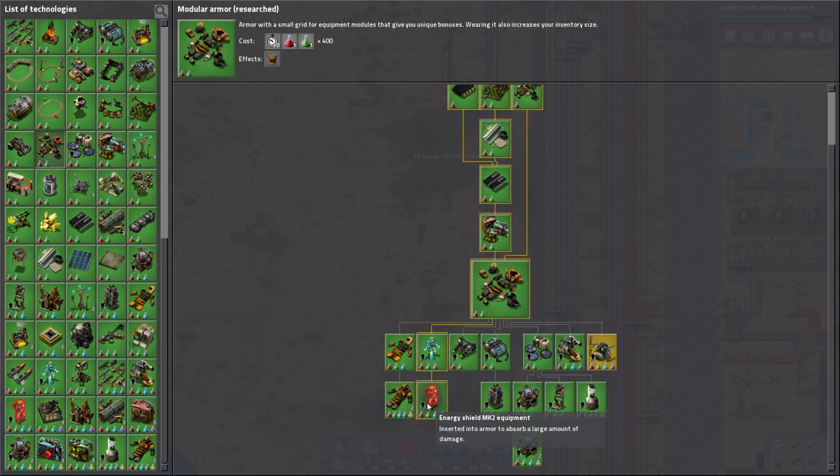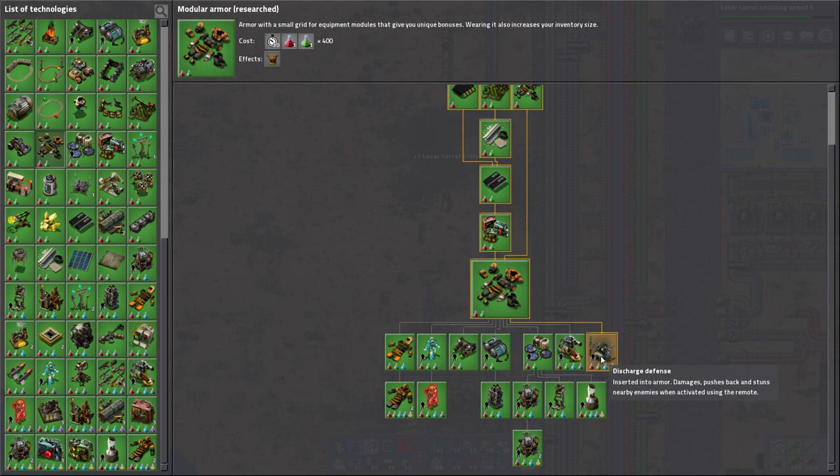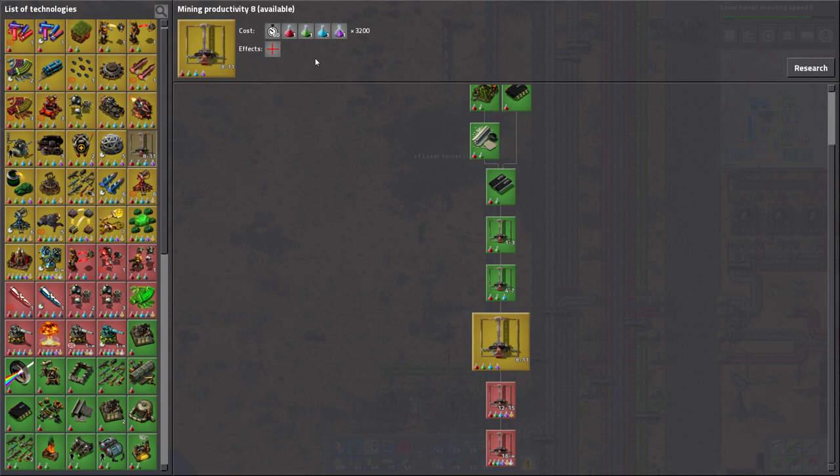I have power armor mk2, energy shield mk2 equipment, battery mk2, personal roboport mk2 - there's a second level of this - exoskeleton equipment and portable fusion reactor. The only thing I didn't do is discharge defense. I even have personal laser defense just to see what that's about.